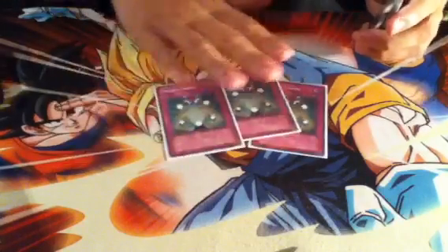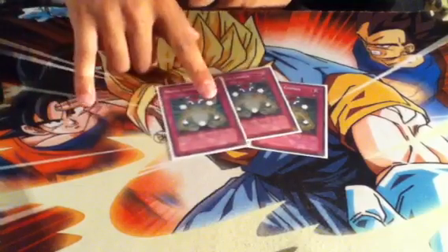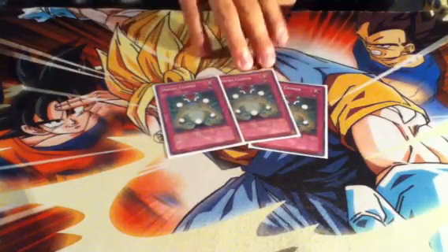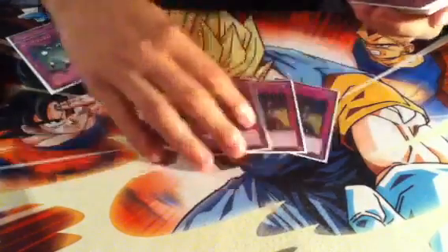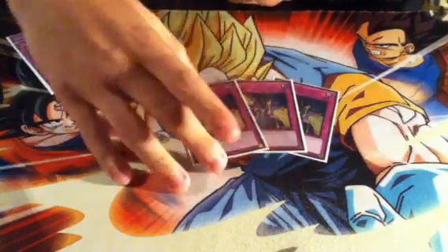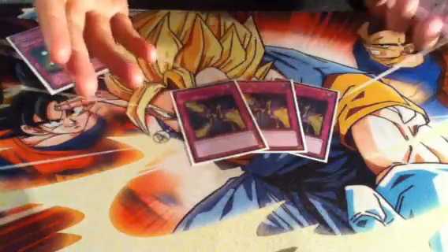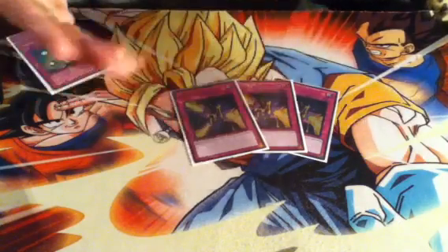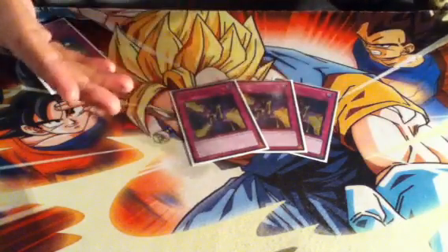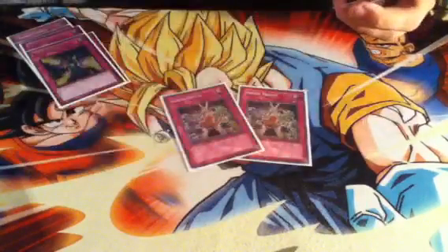Side deck: triple Macro Cosmos — this is for Mermails and Inzektors. It worked really well; I won both my Mermail matches primarily because of this card. Triple Trap Stun — this is for any trap-heavy decks such as Heroes, Rabbit, anything that just has an obnoxious amount of traps. If I notice somebody has a lot of traps, instead of doing a full combo I'll just use Trap Stun — and I still keep my traps alive since I pick when I want to use it.